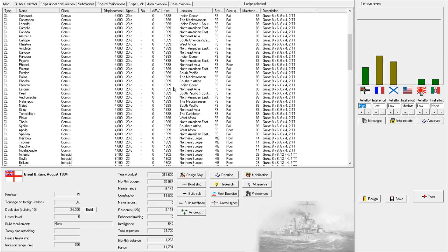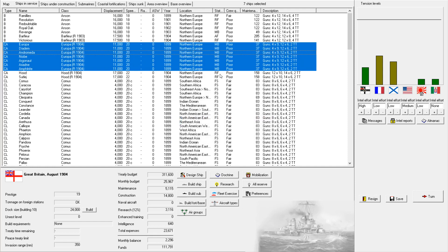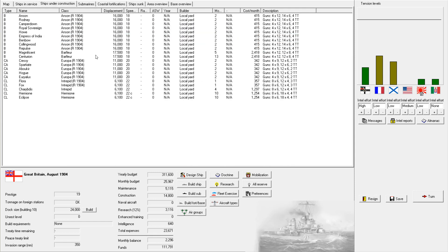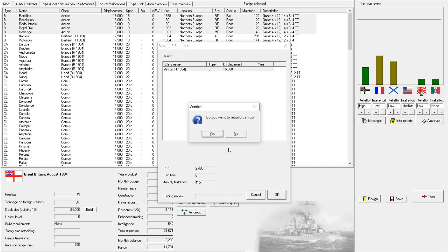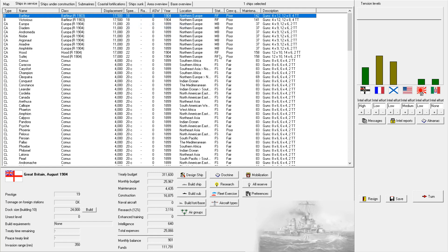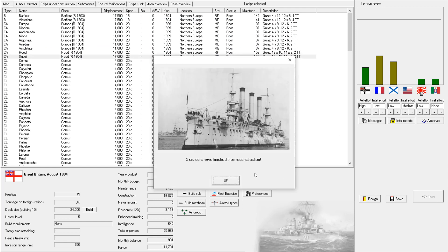Seven cruisers have completed their reconstruction, so let's put those back in mothballs. The improved firepower is nice, but I need those in mothballs. We can also finish modernizing the Anson class. We've got four ships of 17,000 tons apiece in reserve, and hopefully that's good enough — and it is.